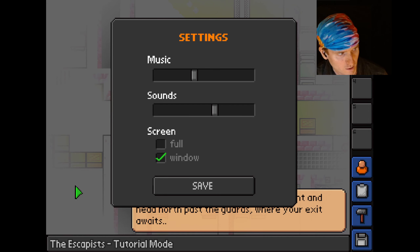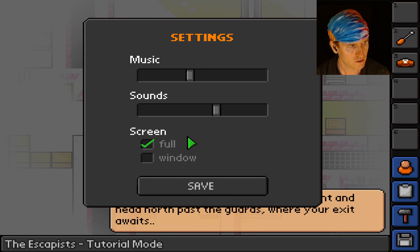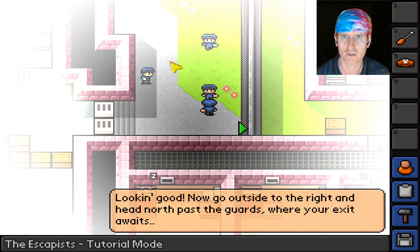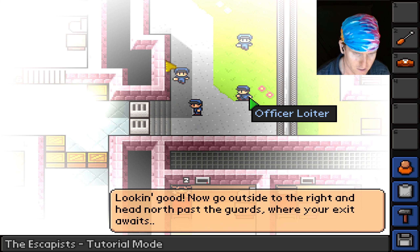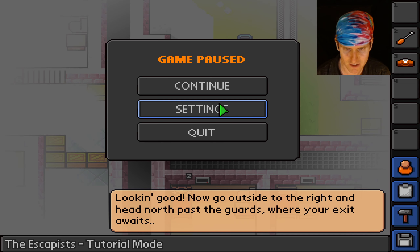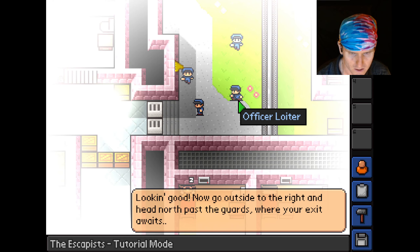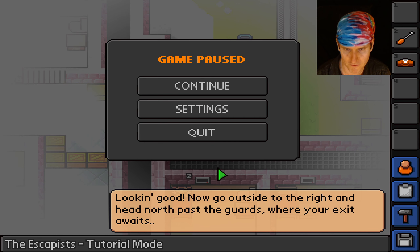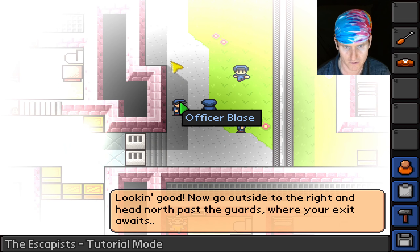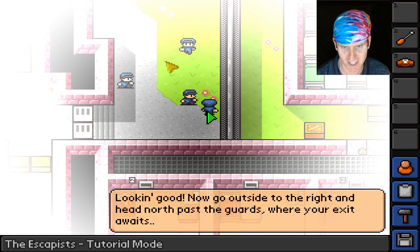In window mode everything is kind of boxy. In full screen things might look distorted. The sprites look okay — Officer Loiter. If I switch to window mode the characters won't be quite as stretched out, because they can look a little fat when stretched. There's Officer Loiter, Officer Blaze, and Officer Slack — they're all watching me.